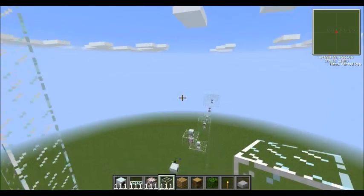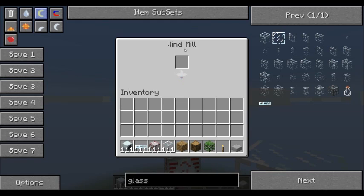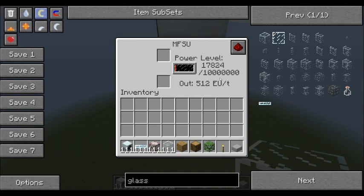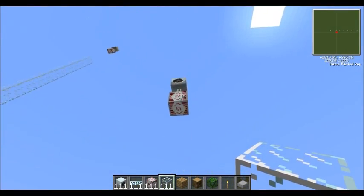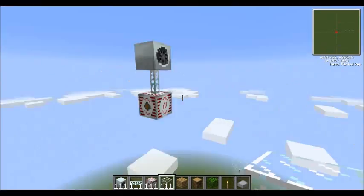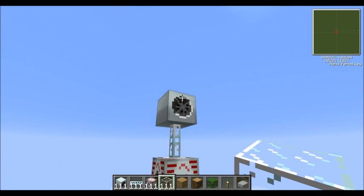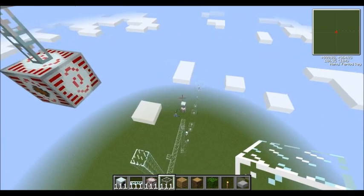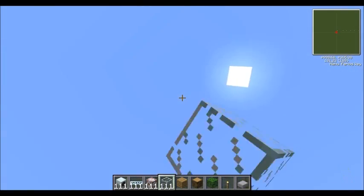This one is higher still - it's about 126 - and it produces much faster power but it has a chance of blowing up. This one is even higher and it is producing a lot of power. And then this one is really high, it's got almost a full charge and it's filling up really fast. So the higher you go the more chance you have of it blowing up, but the more power you produce.